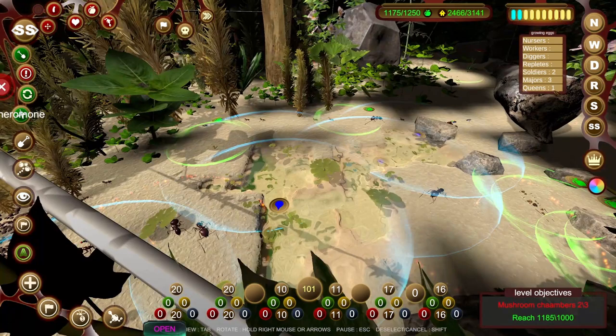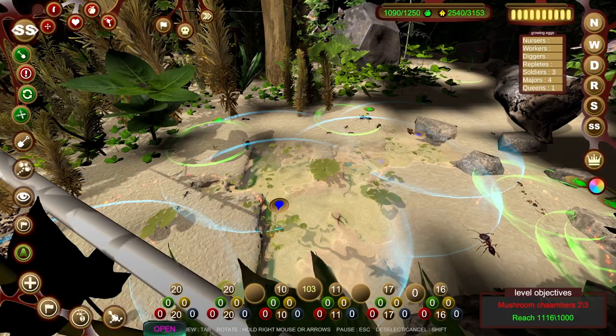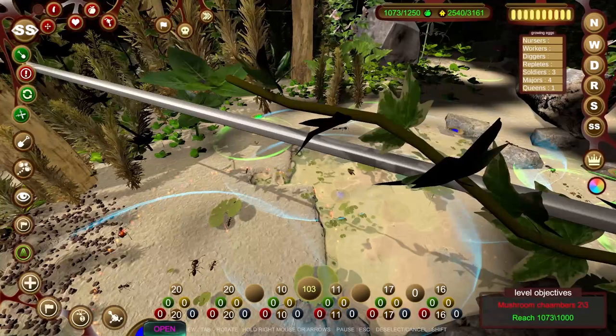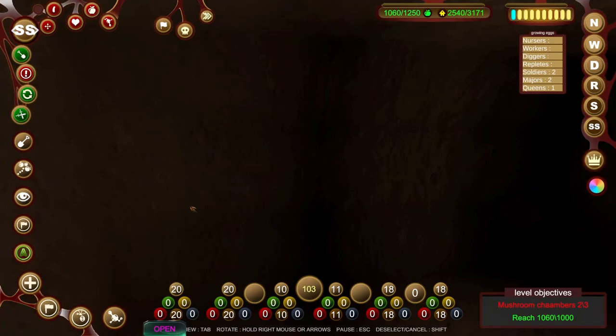In the meantime we have another queen on the way. We need to get the soldiers up to 20 - so that will be the 20th one. And the mages will get up to 20 as well, which should be a force big enough to take on absolutely everything. And then it's just a waiting game - we need to wait until we can get that mushroom chamber dug out. We could just try and put it anywhere, but we're trying to do this properly.